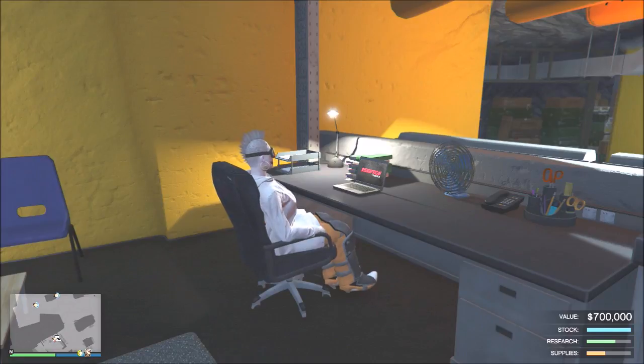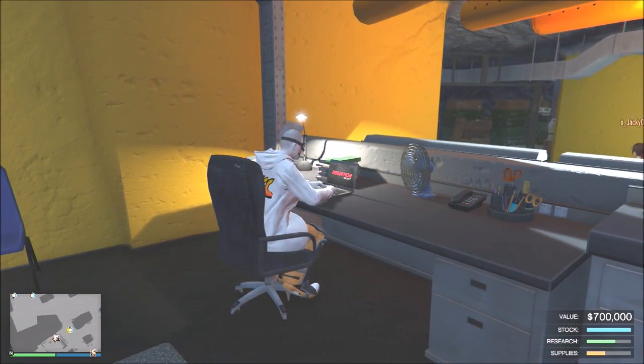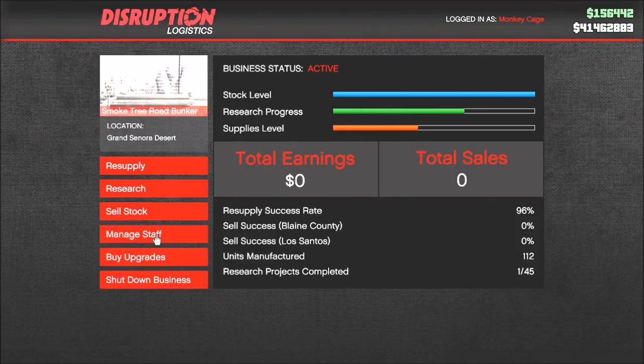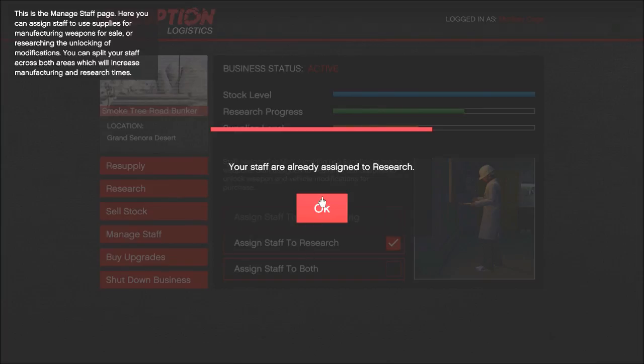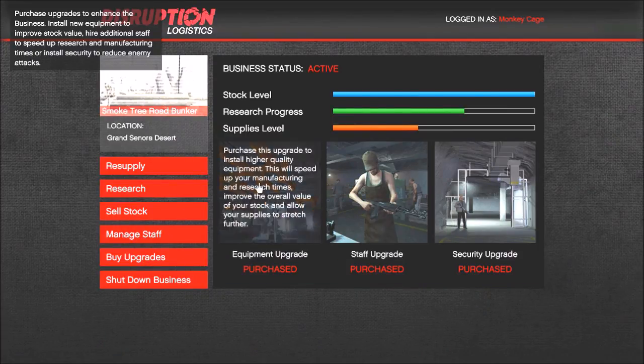In the beginning I got the rear turret with the research, then I dedicated all my workforce only to gun production to see how fast it rises. We're at 700k now and we'll sell it in a second. Once my gun running bunker was full I assigned my whole staff only to research to get all the unlockables, since I don't need them producing guns right now.